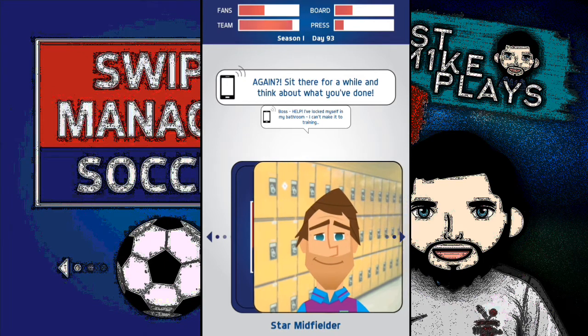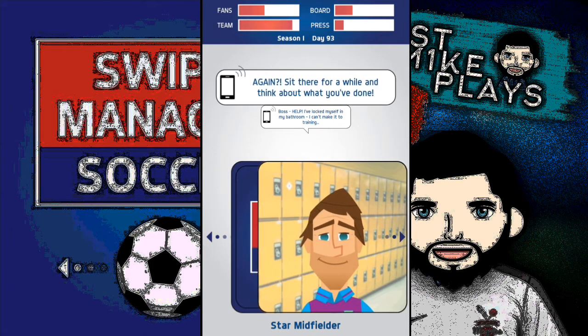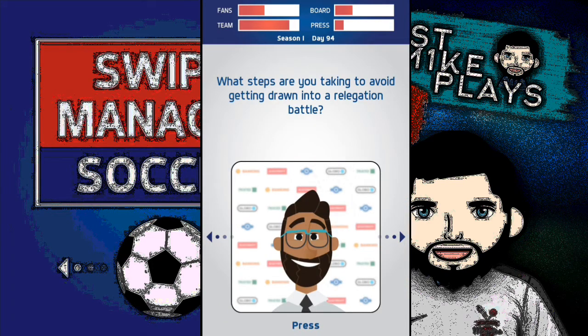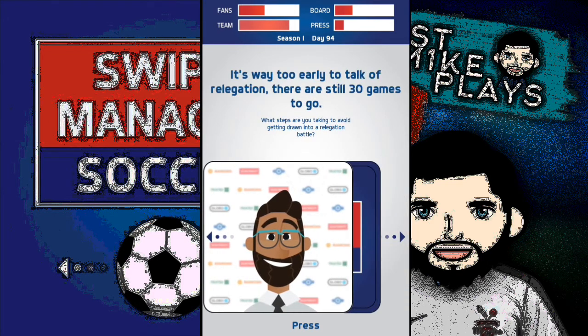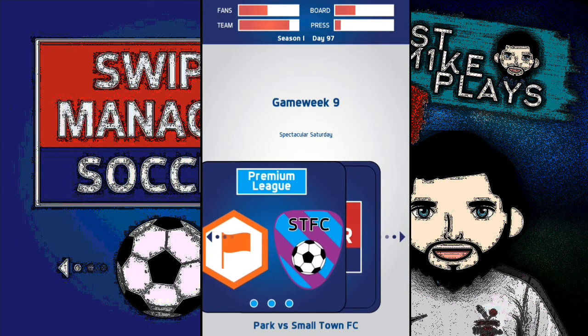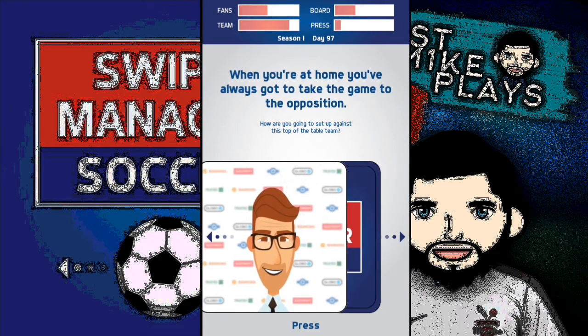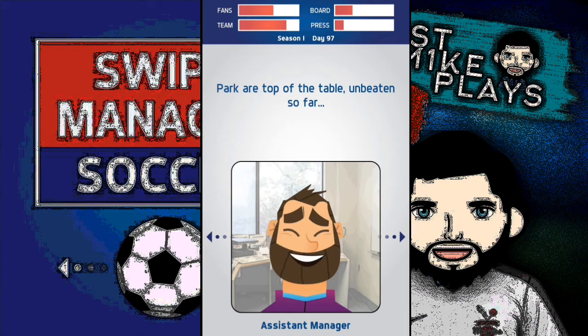I'm not helping him — he's got to sort himself out. The team did not enjoy that one but I don't give a damn. Then the press asks what steps I'm taking to avoid relegation — after one game! It's Spectacular Saturday and one team is top of the table having only played one game; what is even going on? There are probably a lot of teams that are unbeaten so far. I don't understand it but I am really enjoying this game.